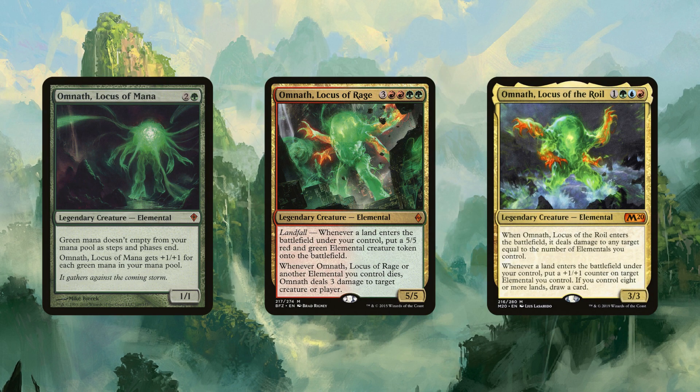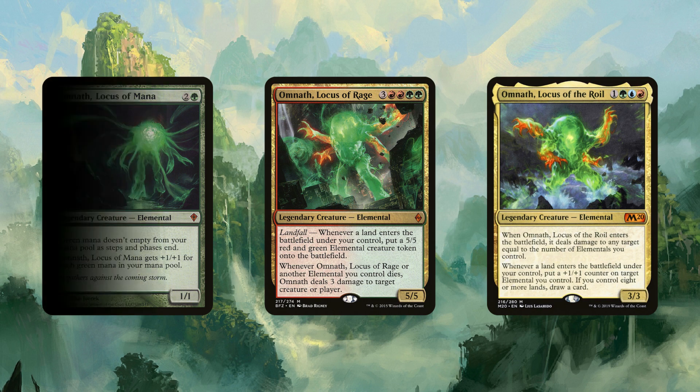Looking at the history of Omnath, every iteration has gained a new colour. You have Locus of Mana which is mono-green all the way back in Zendikar. Then Omnath returned in Battle for Zendikar gaining red as Locus of Rage. Now Omnath has gained blue as an extra colour. We do run the Locus of Rage because that hate on elemental removal is really strong in this deck, plus that landfall making 5/5 beaters is pretty good.